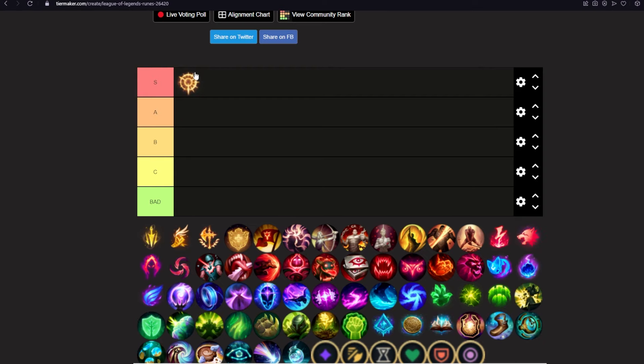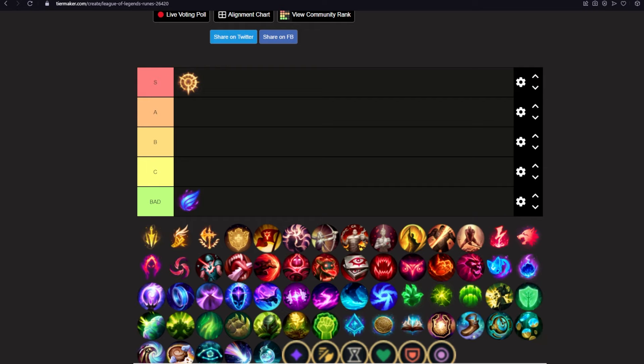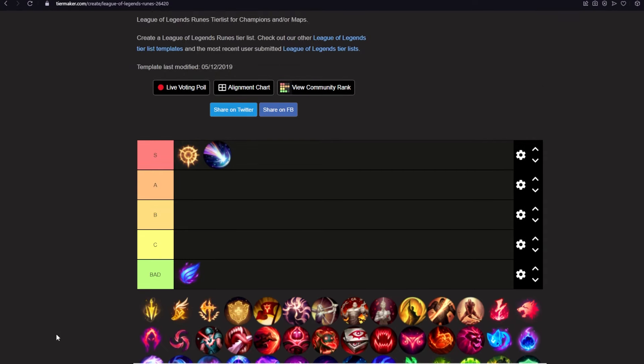PTA is S tier for Tiger Udyr — it's essential and you can't go without it. Conqueror is dead, Hail of Blades is a joke, and Phase Rush is a meme. Fleet Footwork I would put over Phase Rush just because it scales somewhat and helps you in the jungle, but Fleet is bad. Approach Velocity is S tier — that's just crack on Udyr. If you need to be sticky to a target, you go Approach Velocity. The other movement speed runes aren't that good.